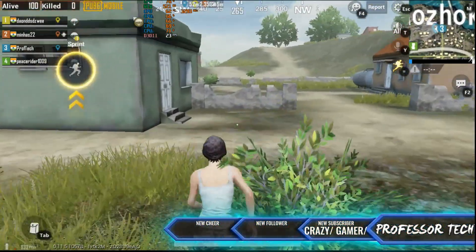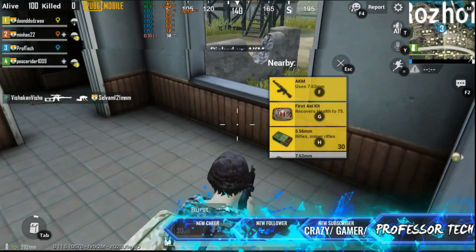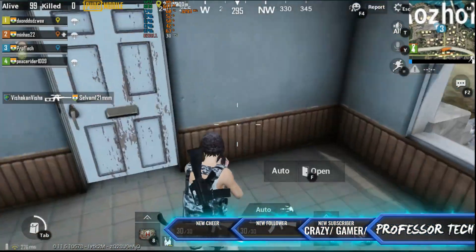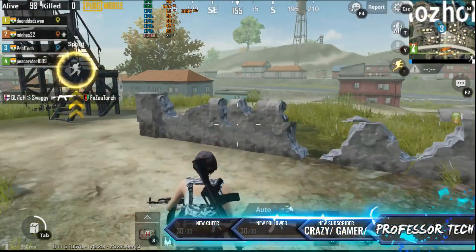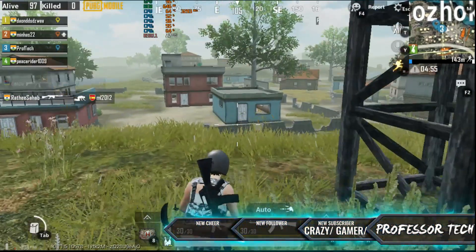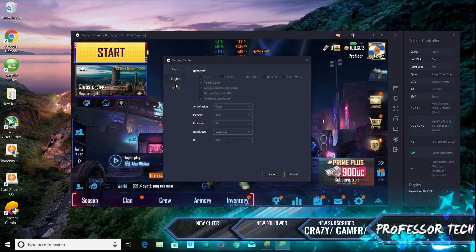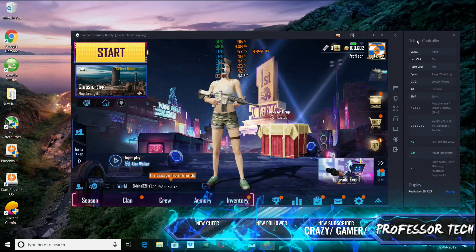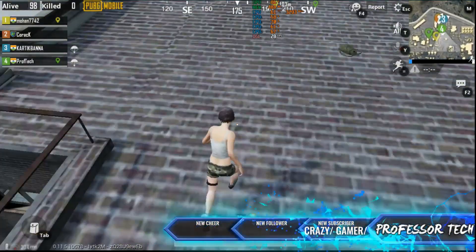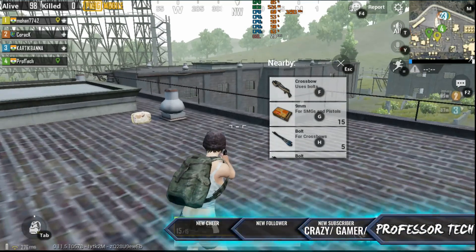As you can see, the initial gameplay settings are quite laggy. Going around the map, there are no fun frames on screen — we have 28 to 30 fps fluctuating and the gameplay is not very smooth. It was so bad I could not aim properly. On the second settings using OpenGL+, as I went to the military camp, you can see OpenGL performance is also bad.